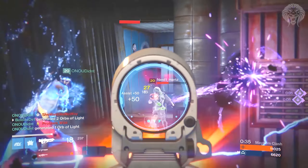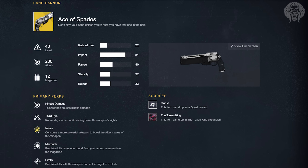Let's get into the first weapon: the Ace of Spades. This is probably one of the best exotics in the Taken King — a really cool hand cannon. Its key perks are Third Eye, which is great for PvP and handy in PvE; Maverick, where precision kills move one round from your ammo reserve into the magazine; and Firefly, where headshots make your targets explode. It could almost be a replacement for Fate Bringer — headshot a group of Thralls and blow them all up.